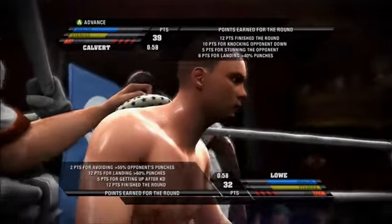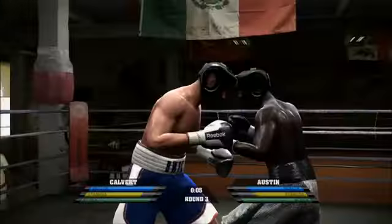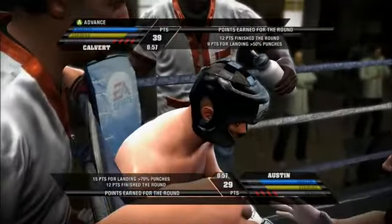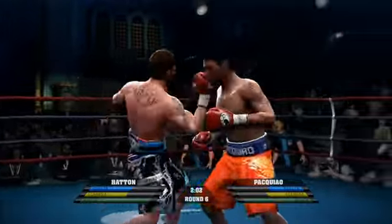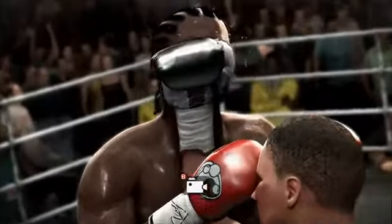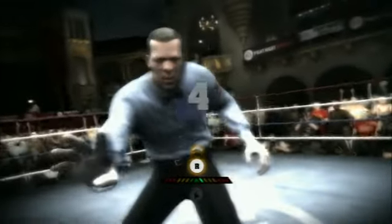The real reason, though, is the ingenious new corner system introduced this year. In between rounds, you get to spend points on replenishing your stamina and health and on repairing damage, and the number of points you get to spend is determined by different aspects of your performance in the previous round. You can earn points by having a high percentage of your punches find their target, for avoiding your opponent's punches, for stunning or knocking down your opponent, and even for managing to get back to your feet after hitting the canvas in a cool first-person mini-game.